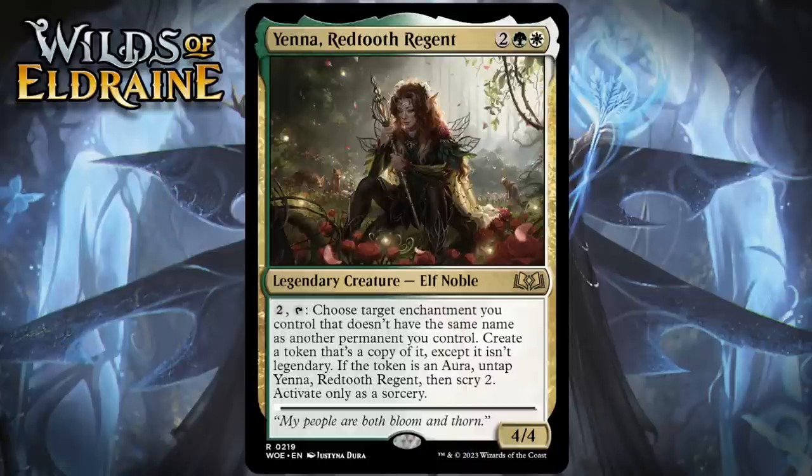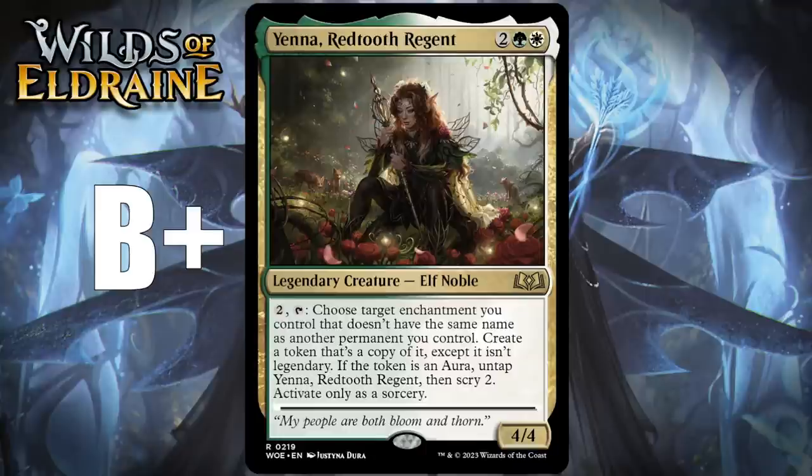Next up, it's Yenna, Red Tooth Regent, which for two generic, a green and a white, is a 4/4 legendary elf noble at rare. You can pay two and tap it — choose target enchantment you control that doesn't have the same name as another permanent you control, create a token that's a copy of it except it isn't legendary. If the token is an aura, untap Yenna then scry two. Activate only as a sorcery. She has solid base stats and comes with the ability to duplicate enchantments in a set with lots of enchantments. That's pretty amazing, especially because if you copy auras like roll tokens, she'll untap and let you do it again, potentially. There seems to be plenty for her to copy in this set, so I think she's a B+.